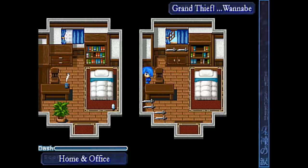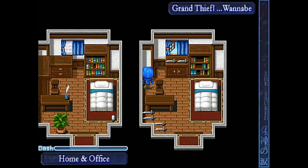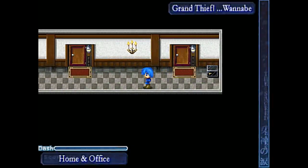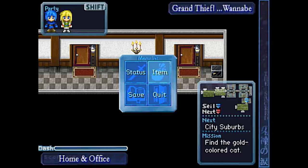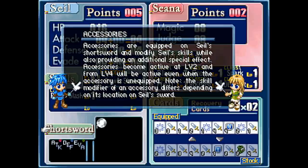What the hell is that thing? Can I even get to it? There we go - accessory penicite. I got a penicite. I don't know exactly what that is, but let's find out. Let me open up the menu here - bingus bada bongus and Status, maybe? I don't know what the hell I've even been doing here. I got some cards. 'Accessories are equipped on Seal. Short store and modify Seal's skill while also providing an additional special effect. Accessories will become active at level two, and from level four will be active even when the accessory is unequipped.'